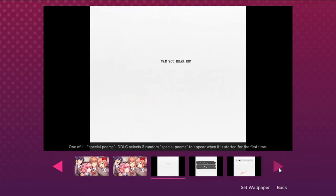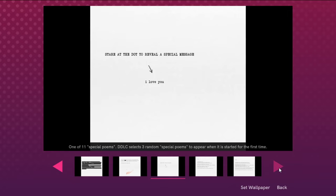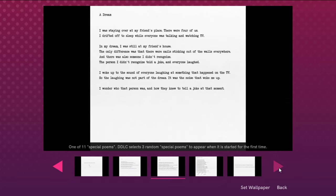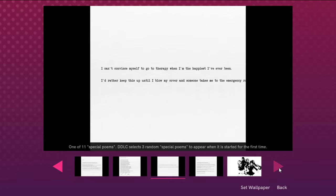Now we move on to the secret poems. The way this works is when you start the game, it will choose three poems out of a possible eleven to give you during Act 2. Since it chooses them during Act 1, right when you begin the game, you can't save in Act 2 and reset to get them all in one try. What you have to do is reset the game several times. Unfortunately, it's possible to get the same poem multiple times in the same playthrough, so there's really no quick way to get all of these. All you can do is keep resetting and playing it very fast — you might have to do it nine or ten times depending on your luck.